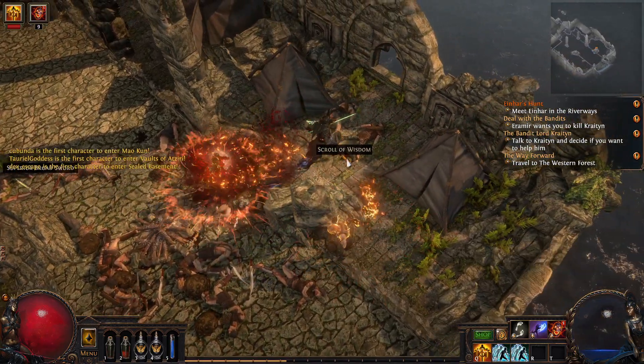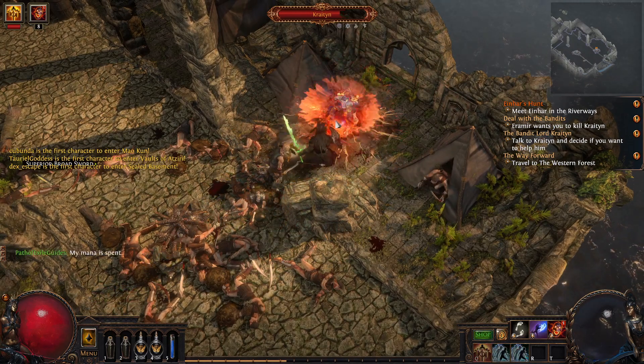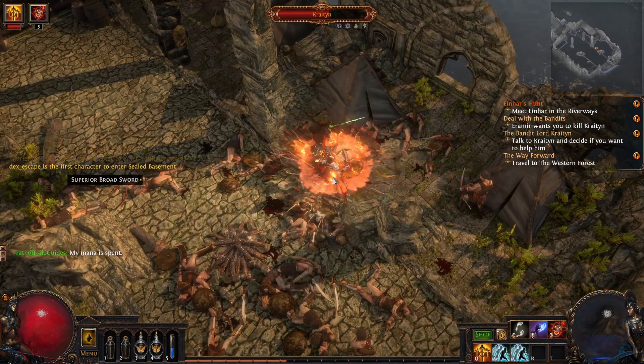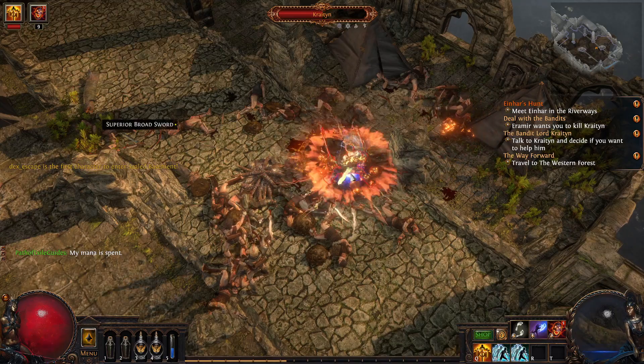I'm just playing Summon Raging Spirit and hitting him with a bunch of those. I don't really even have to do anything except hit my mana potions from time to time, and then all my Raging Spirits will chase him.